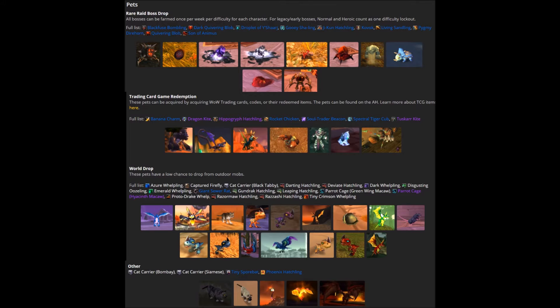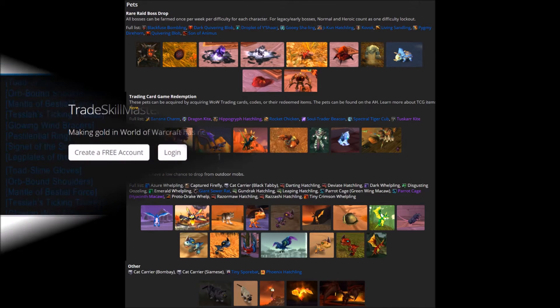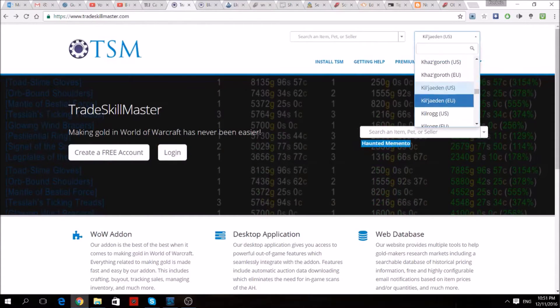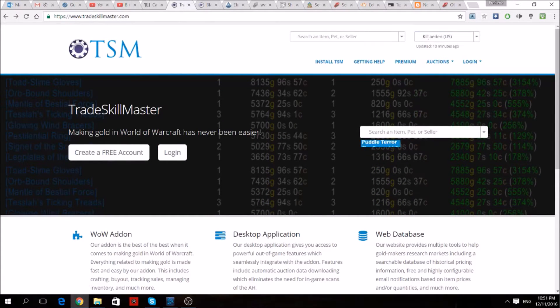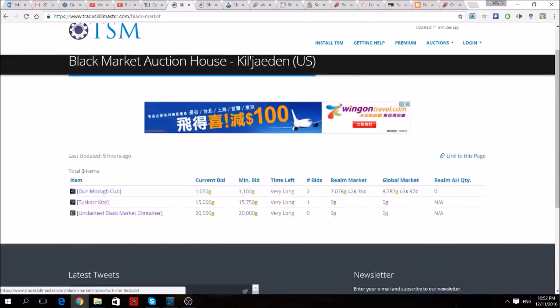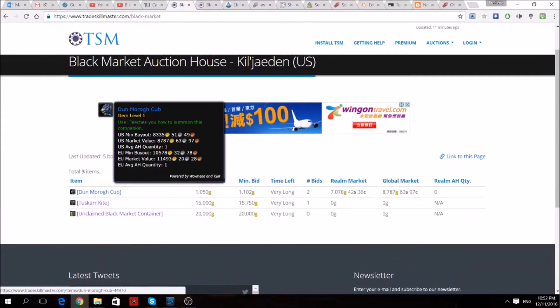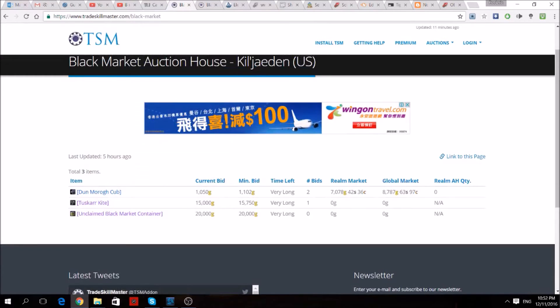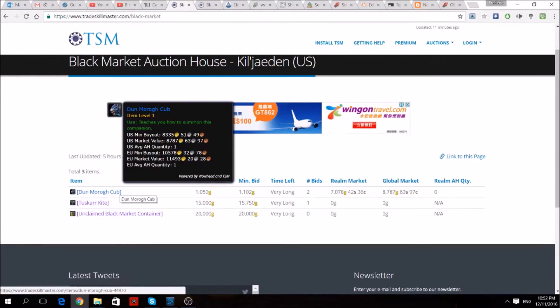I've included a link below for the complete list of items that you can get. To check what's on the Black Market Auction House, you don't actually have to be in the game. You can also go to the TradeSkillMaster or TSM website and select your realm. Go to the auctions drop-down menu and select Black Market Auction House. What's nice about this is that it also tells you what the market prices are. Note that it won't tell you the prices of the bind-on-pick-up pets that can only be sold after they have been caged from your pet journal.